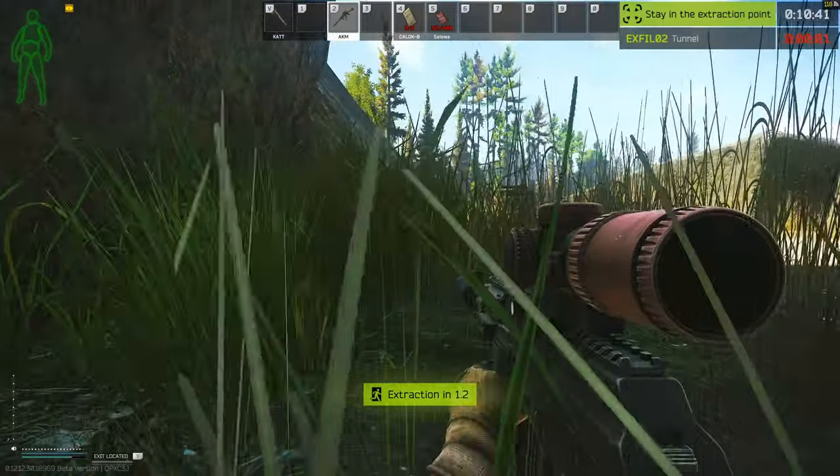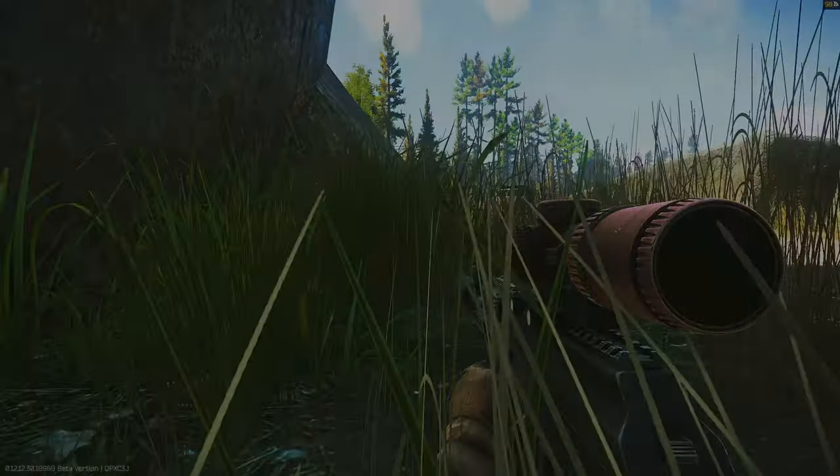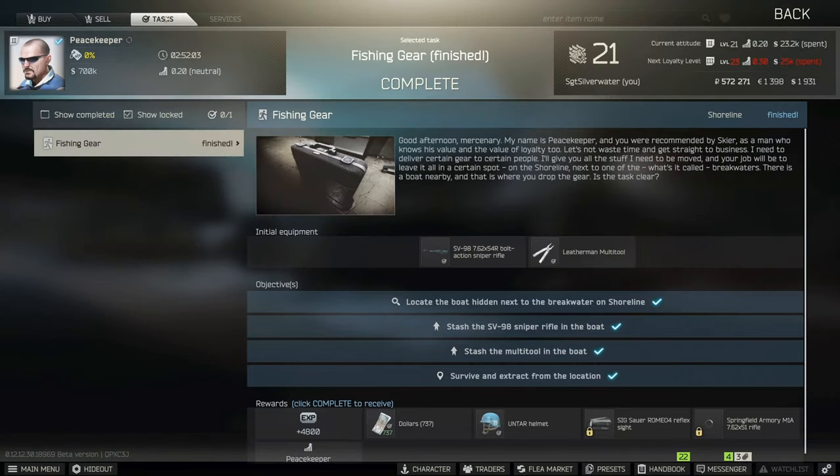After placing both items, make your way to extract. You don't have to survive the exact raid, but you do have to survive an extract. Turn in your quest to Peacekeeper and get your quest rewards.